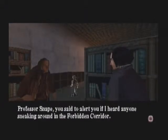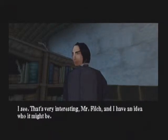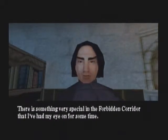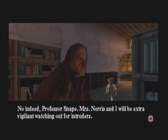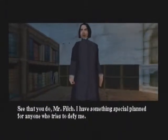Mr. Filch, what is it? Professor Snape, you said to alert you if I heard anyone sneaking around in the Forbidden Corridor. Mrs. Norris and I suspect that one of the students may be trying to sneak past us. That's very interesting, Mr. Filch. I have an idea who it might be. But we have ways of dealing with interlopers. You have my permission to use the harshest measures necessary. There is something very special in the Forbidden Corridor that I've had my eye on for some time — we can't let anyone interfere with my plans. Can we, Mr. Filch? No indeed, Professor Snape — Mrs. Norris and I will be extra vigilant. See that you do, Mr. Filch. I have something special planned for anyone who tries to defy me.